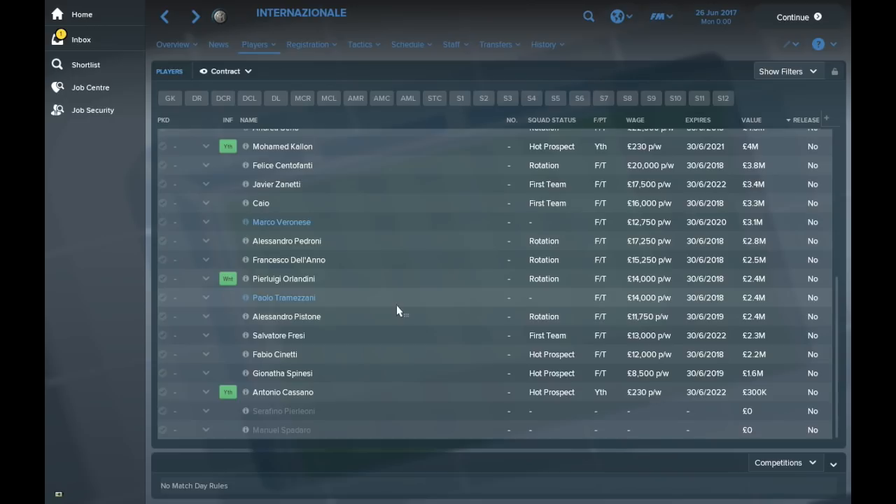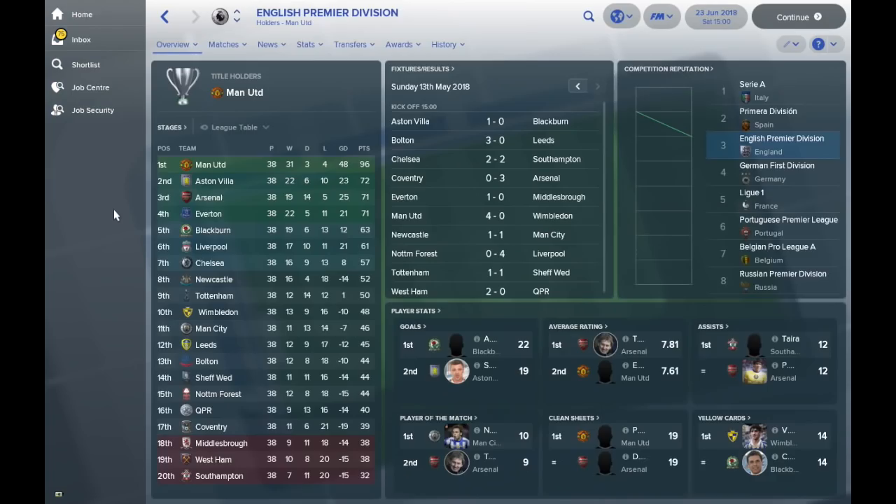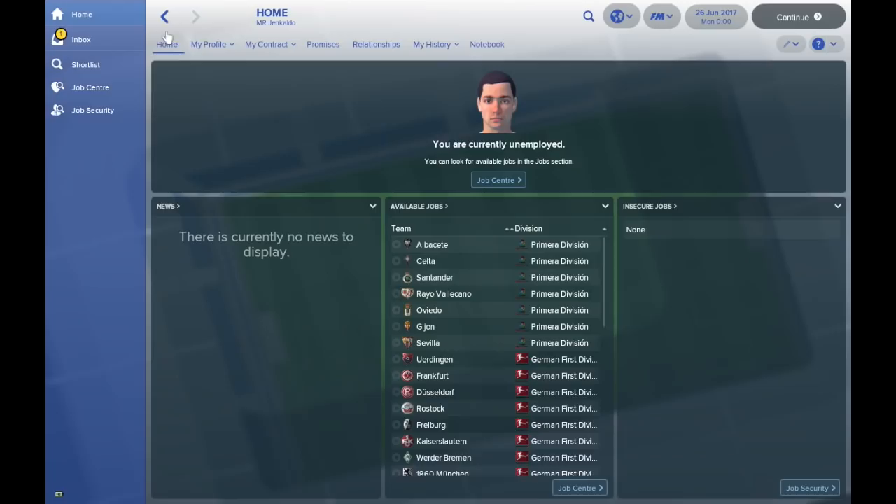Overall this database is fantastic — you can download it below. Roy Hodgson is in charge of Inter Milan, which is quite a laugh. I've now jumped ahead one season into the future.